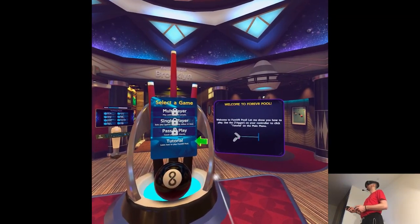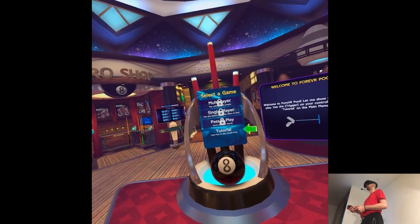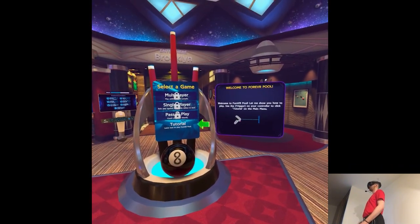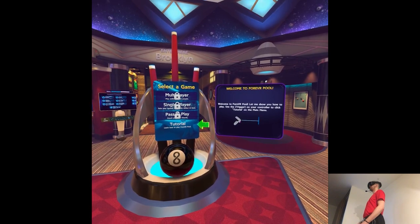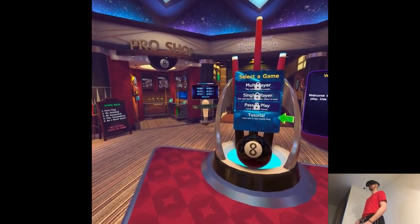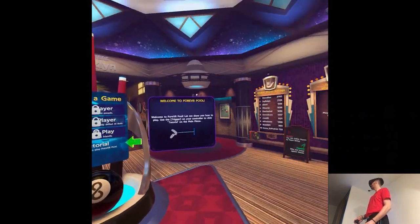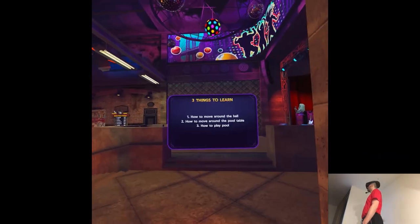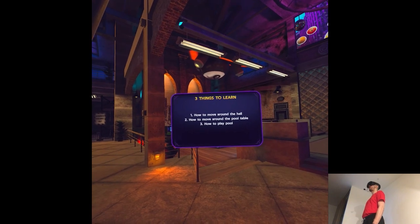Welcome to Foreverpool. With your controller, aim at the tutorial and pull the trigger. This is where the fun begins. It forces us to do the tutorial this time around. Welcome to the Foreverpool tutorial. Listen up, Ace! So, I can call you Ezra.